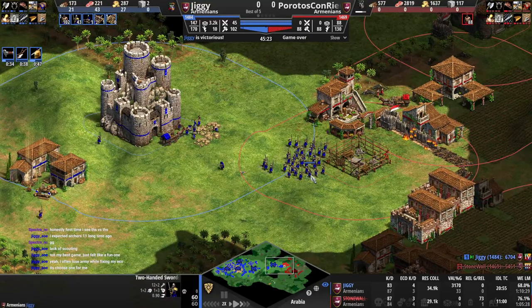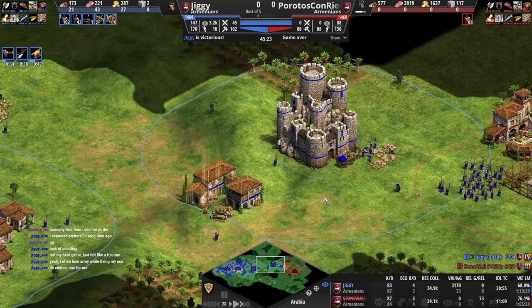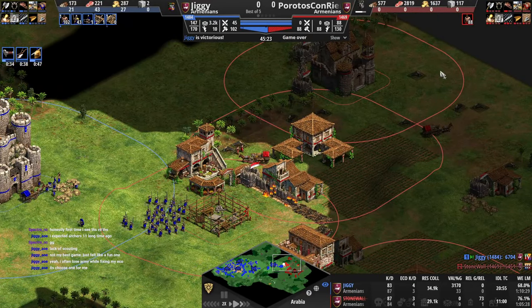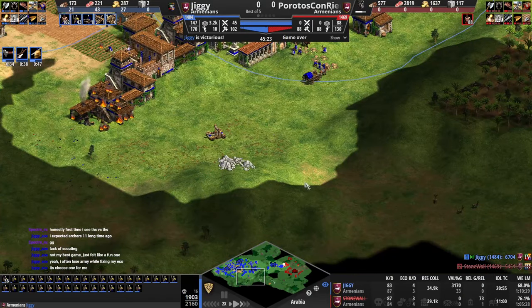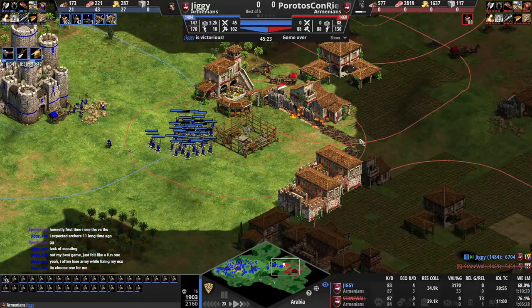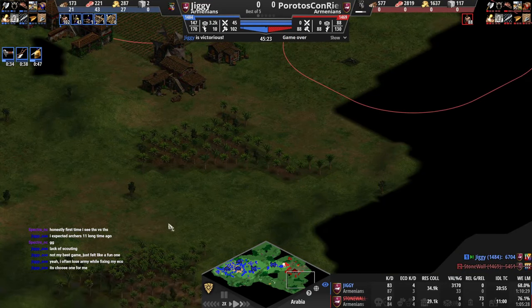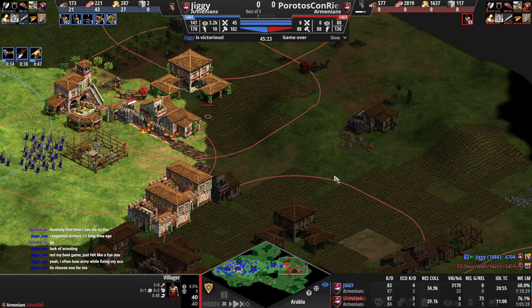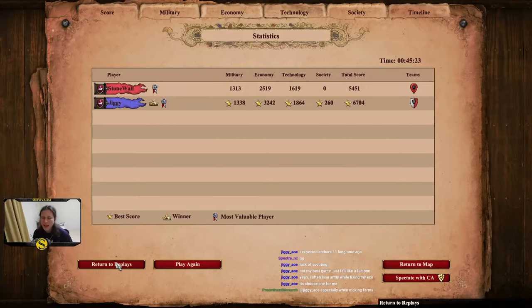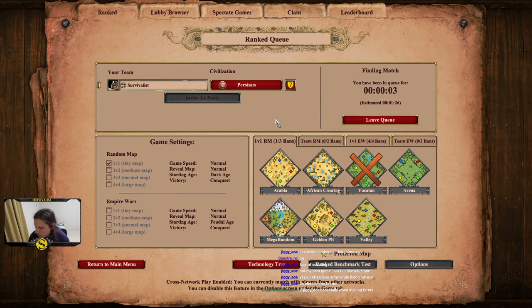Often lose army while fixing eco — yeah, we need to have the army control grouped. If you're not sure where his army is, click them back to a hill and then go eco and jump back to your units. You have to have a mental idea of where the opponent's army is so you can make an educated guess as to whether you can look away for 10 seconds or not. If I know his army is over here and mine is attacking, then I macro. You just have to make a mental note of where the opponent's army is and estimate how long it's going to take him to reach a certain area.